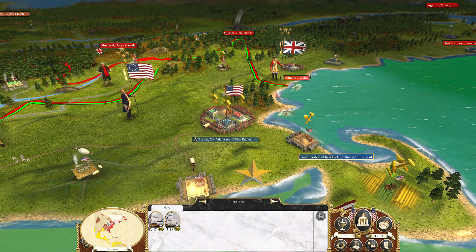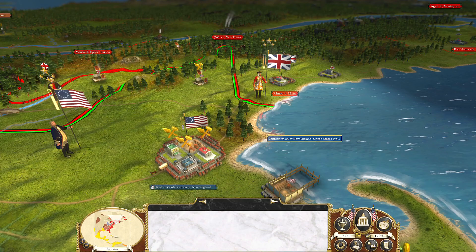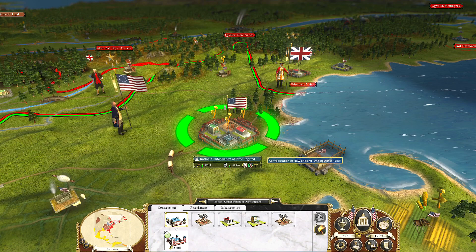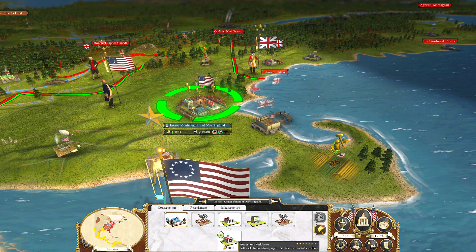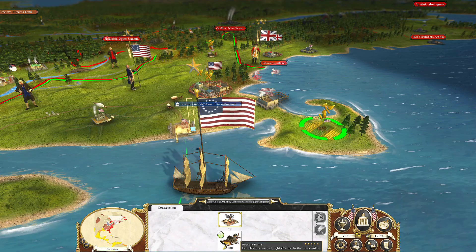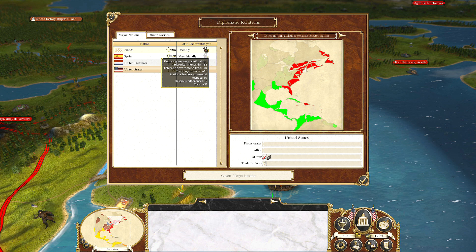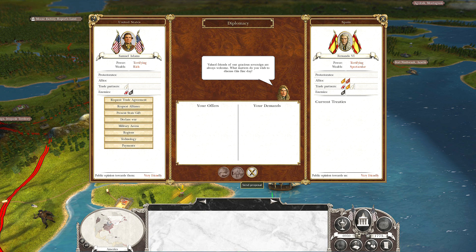Let's go ahead and get a naval port going. We're going to have to really build up our navy because the British greatly outclass us — this is just pitiful. These are probably privately owned ships being rented by the Continental Congress. Citizens aren't super happy about the revolution; there's a bit of clamor for reform. We'll upgrade the governor's residence to help maintain order in the capital, and get some farms going to prevent starvation. Now we have to take care of some diplomacy. We're very friendly with Spain, so let's open negotiations and request a trade agreement. They just went for it — now we have a trade agreement with Spain.